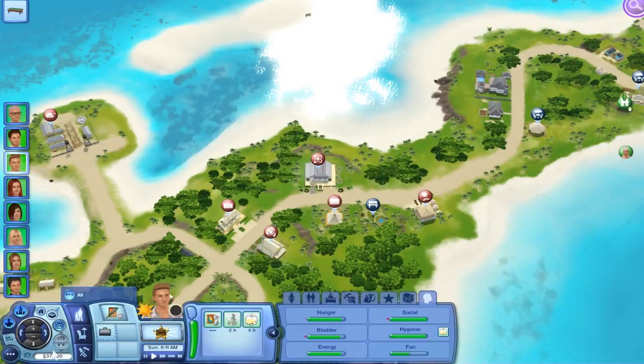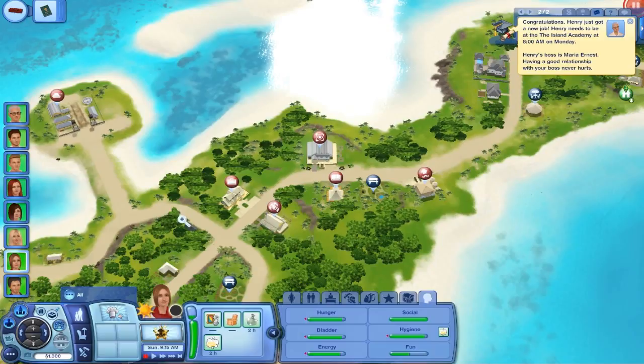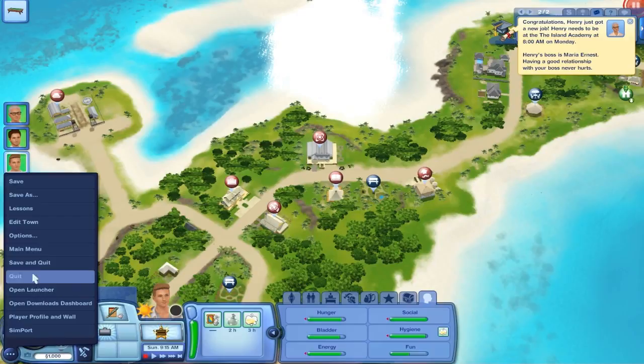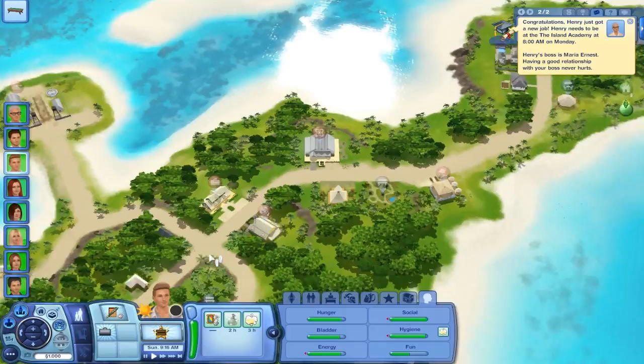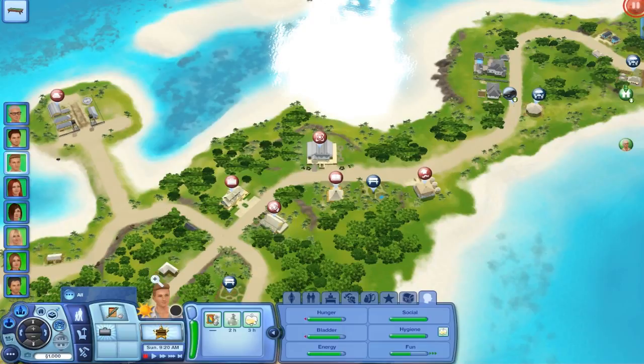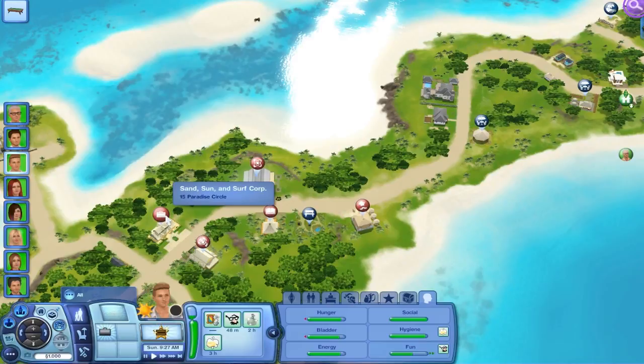Let me go change the household funds right now — their household only has a thousand simoleons, which is pretty little to start off with due to their bills. Now, Cole wants to become a CEO, so let's have him join the business career — the Sand, Sun, and Surf Corporation. Next up is Allison — she wants the criminal career. And the criminal career building is like this awesome volcano. She is so lucky to be working there — I'm so impressed by this building.